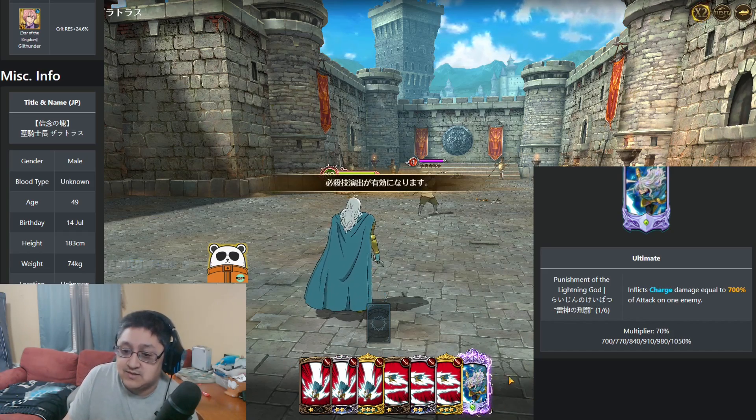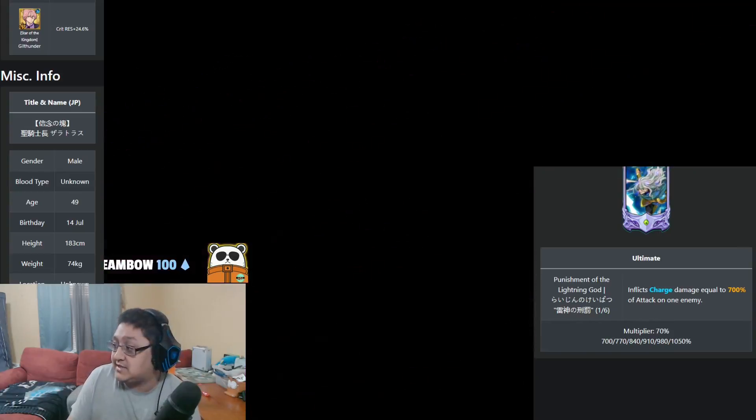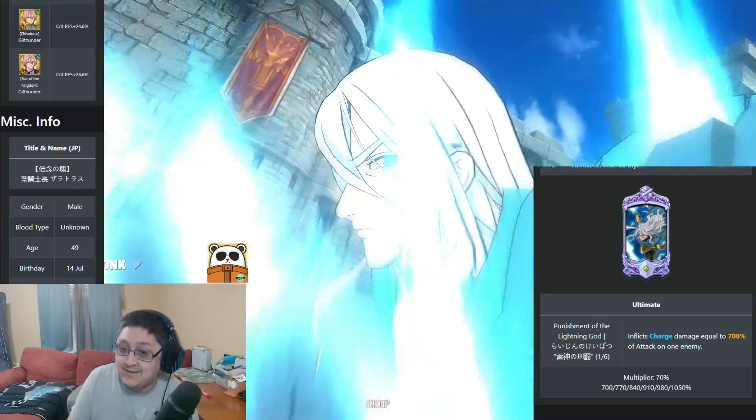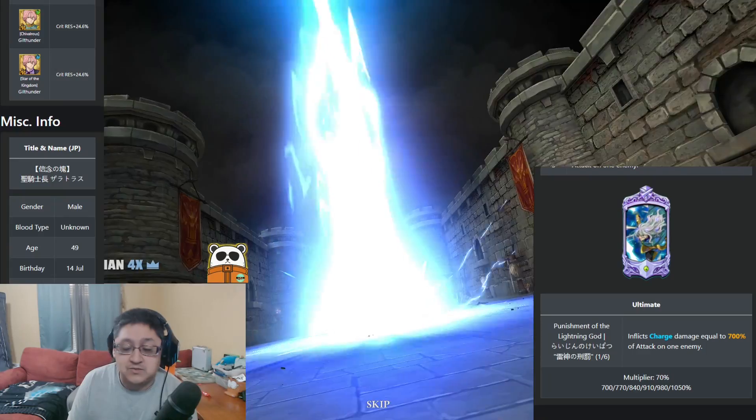His ultimate ability has the Charge ability as well. The ultimate for Charge is going to do 700% at starting ultimate and then max out at 1,050% damage. Charge, of course, ignores defense, making sure that you ignore all defense on the enemy when you're doing your ultimate. It's really, really good.